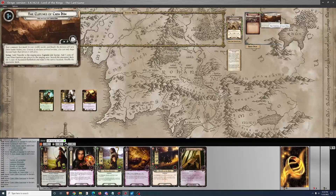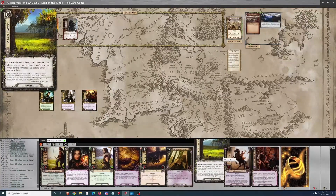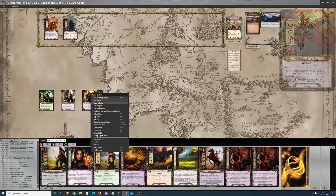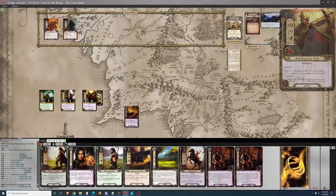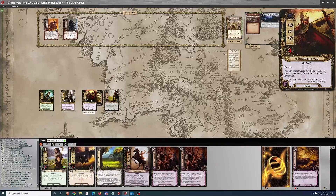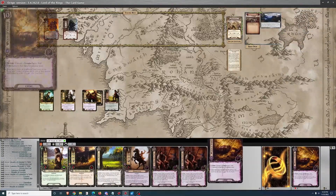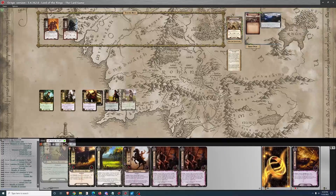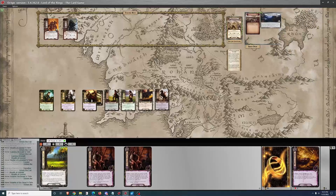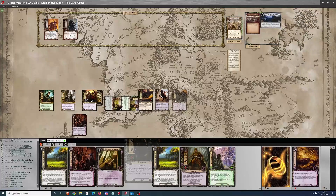This quest has a boss enemy you start with, Thardir, who has two sides — a captain's side and a champion's side. He flips if he gets three shadow cards on him. Shadow cards can build up on an enemy. While he's on his captain's side, enemies get minus ten engagement cost, making it easier for them to engage. That's not quite enough for the Cairn Doom garrison in staging to engage me on the first round.